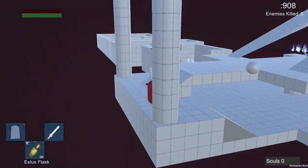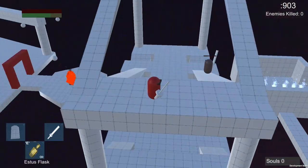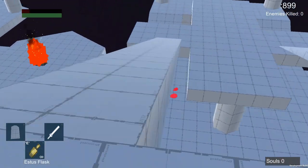I'll go to the minimum fall damage distance, jump off, and you take damage from that.